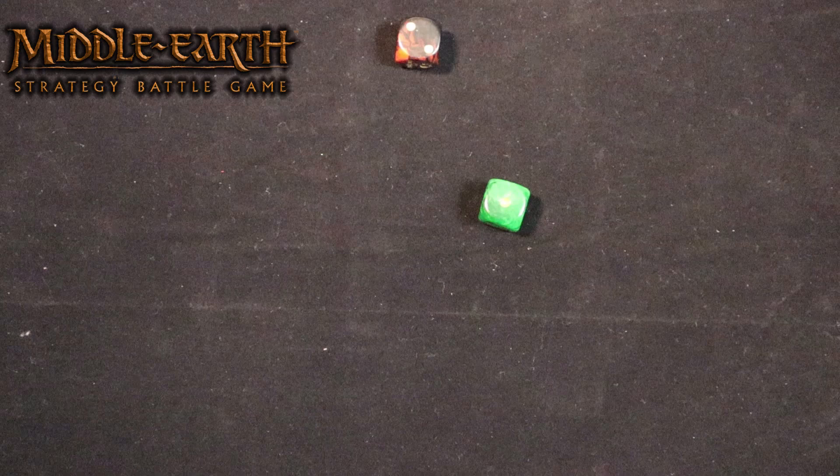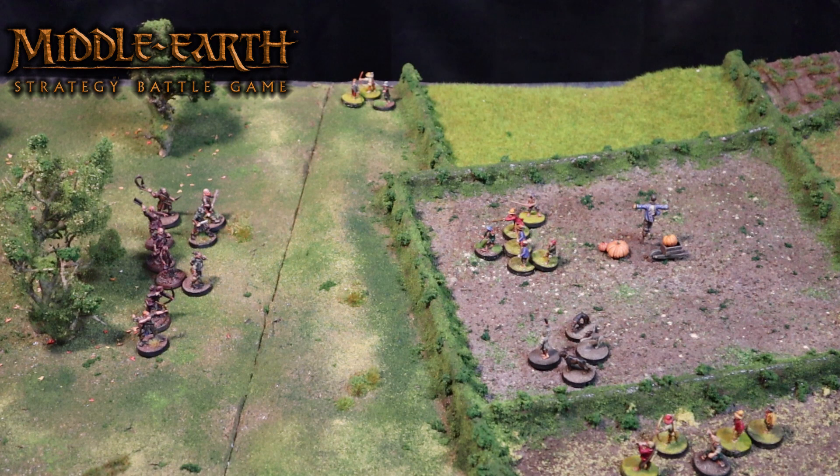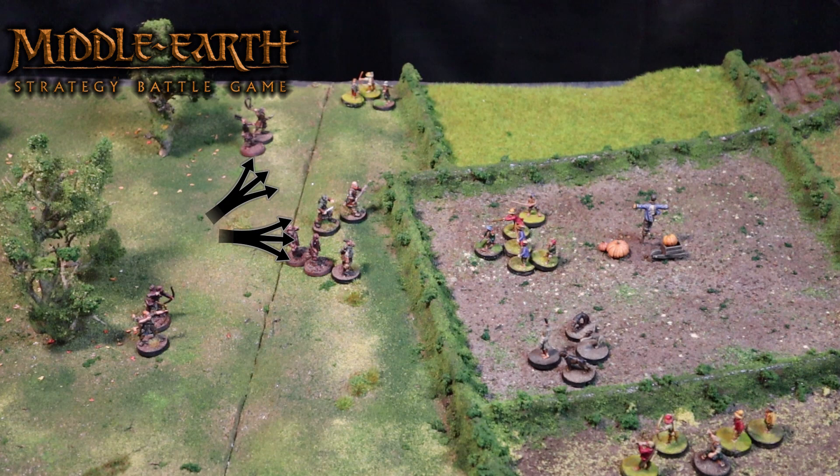As evil has priority, Sid and Bill's ruffians all move forward their full six-inch move allowance as per their profile, except for the two bowmen closest to the camera — they will stand still as they wish to shoot in the shoot phase. Once the evil side has completed all their movement, we move over to the good player, who moves their models, leaving the far bowmen unmoved to get some shots off.